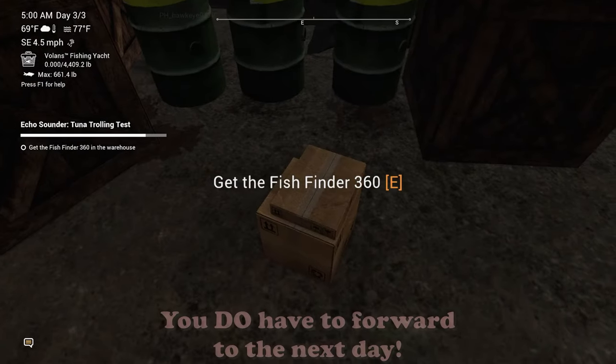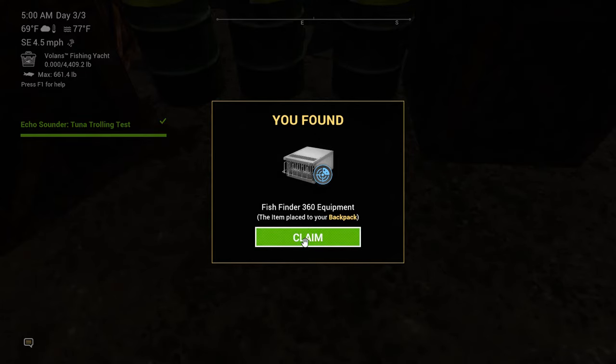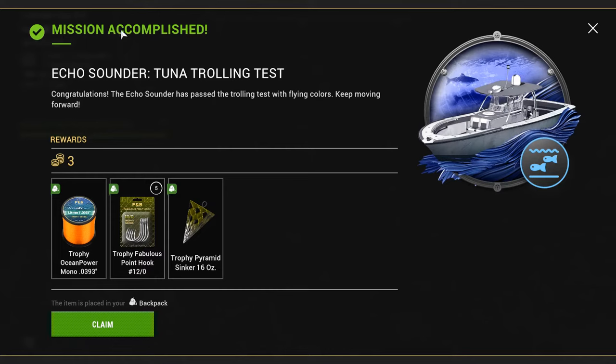There it is. You found Fishfinder 360 equipment, which is placed in our backpack. The mission is accomplished — the echo center has passed the trolling test with flying colors. Keep moving forward. We got some more monoline, some trophy fabulous point hooks, a trophy pyramid sinker at 16 ounce, and three bait coins.